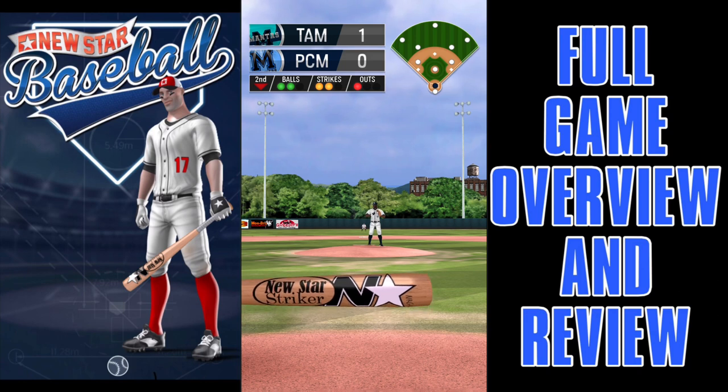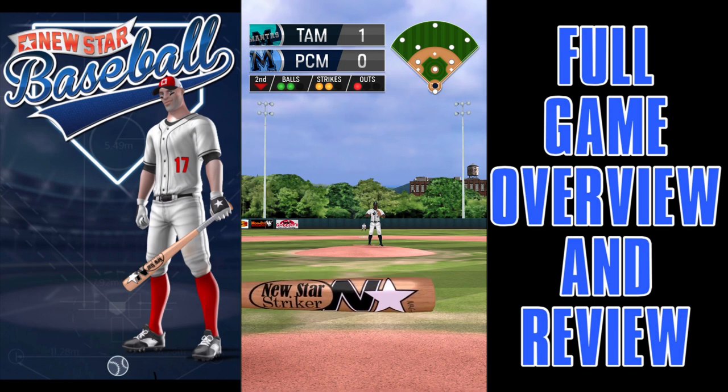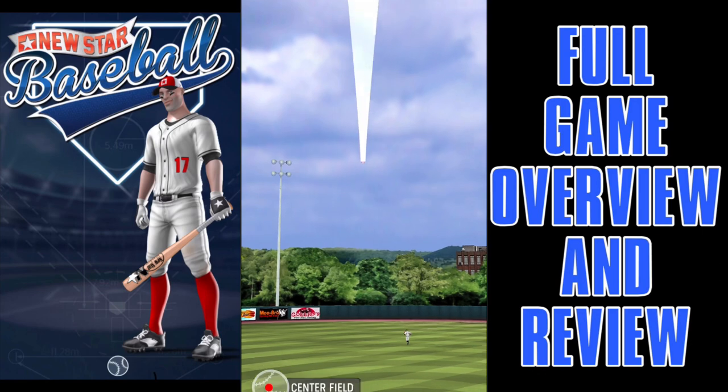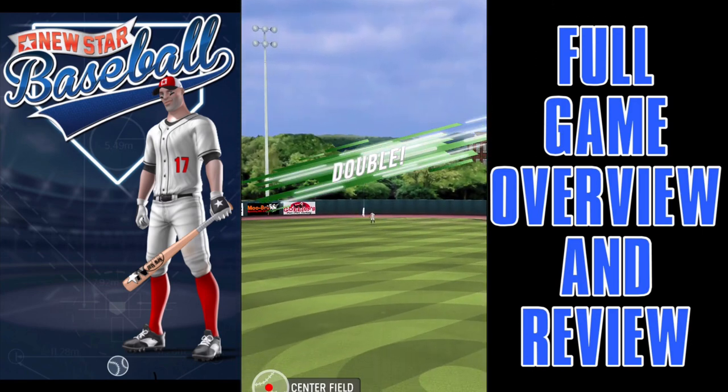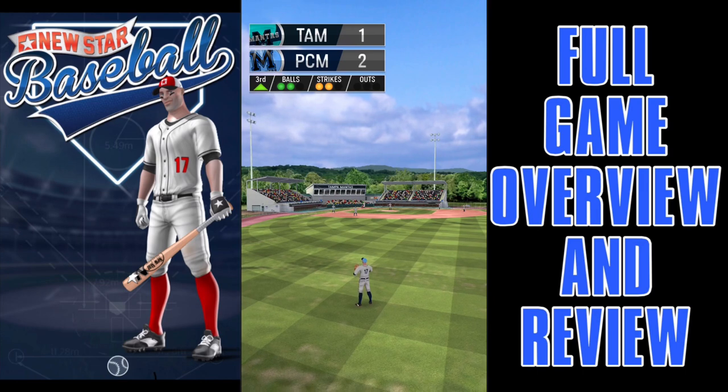Now we're hitting. Every hitting appearance, you start in a two-strike count. So if you swing and miss, that's the end of your at-bat — you only get one strike, not three. You also have to wait until the baseball is almost full size over the plate to swing; you don't swing early to anticipate. That's a little weird, but we got a double to center. The power doesn't always seem the most consistent depending on how you line up the bat. I wish there was a way to choose a contact swing versus a power swing based on the situation — like bases loaded versus early in the game. But that's nitpicky.